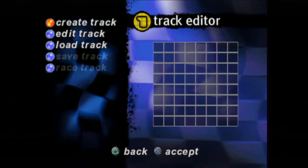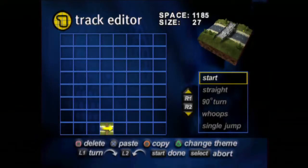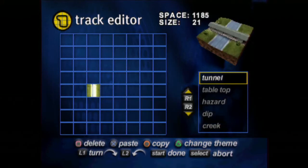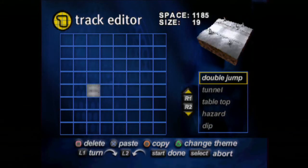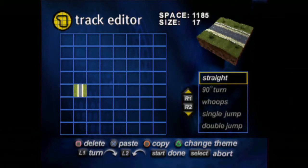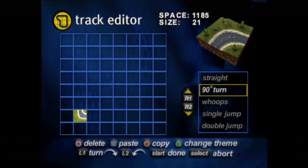And create track. I apologize in advance for a very stupid video, but we'll see — it might be fun. So let's see what we got here. I need to figure the buttons out. Now you can do these green courses, snow courses, or desert courses. Let's go for green. We've got 90 degree turns; I guess we'll start with some of that. Put one here... and there.